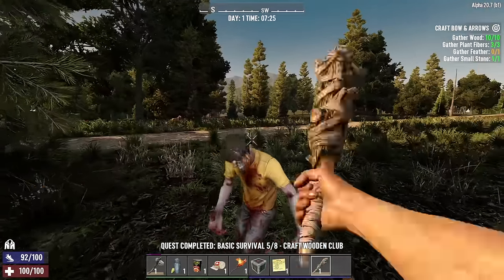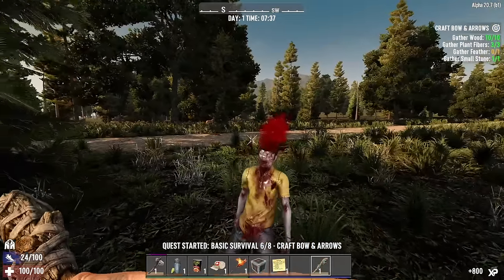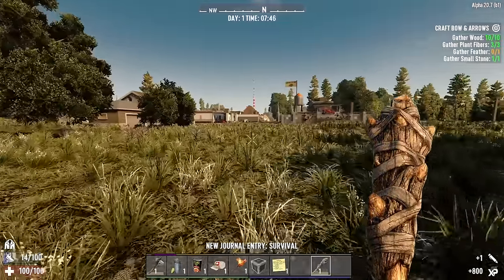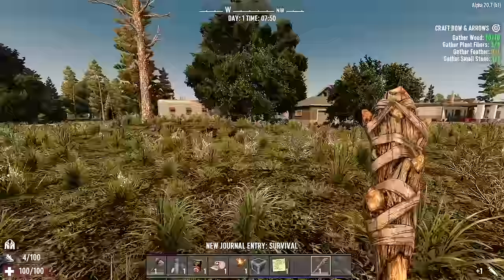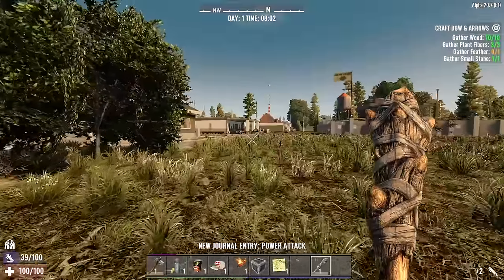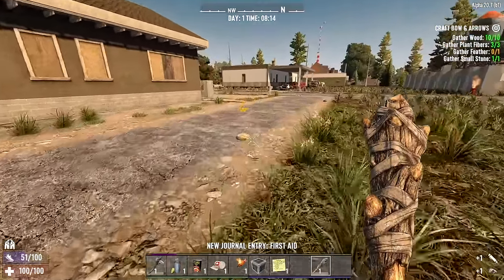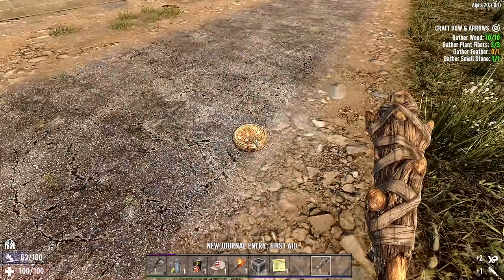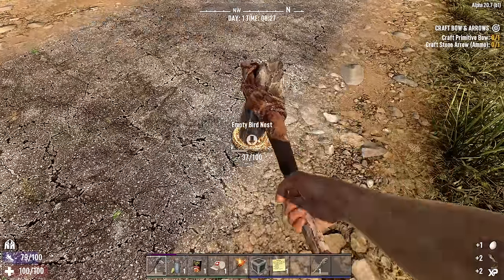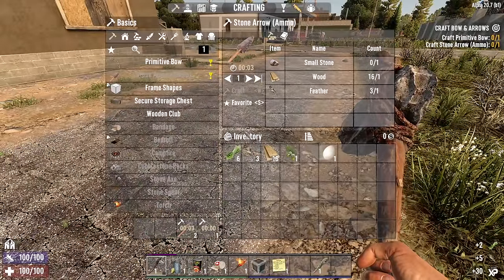Let's take this guy out real quick, and then we need to find some feathers so we can knock out these initial challenges and find a place to live. We want to live as close to the trader as possible — that'll make things easier. Found some feathers here. Let's grab these along with an egg, and knock the bird nest out for a couple of extra feathers. There we go. Let's get those crafted.